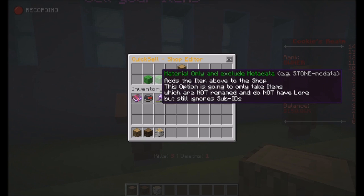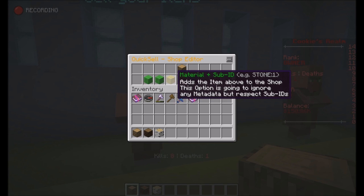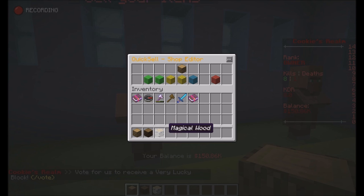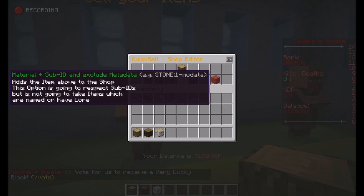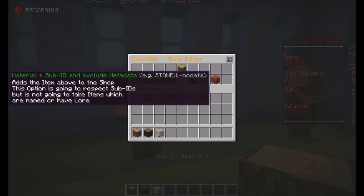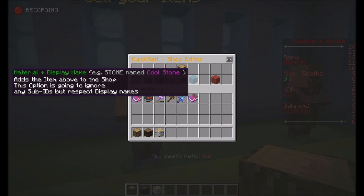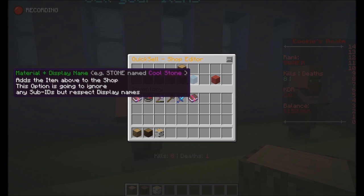Material only and exclude metadata is similar — it's going to take oak wood, spruce wood, birch wood, jungle wood, etc., but it's not going to take named items like a magical wood. Material and sub-ID is going to specifically look for sub-ID, so if I add oak wood it won't take spruce or birch — oak wood only. Material sub-ID and exclude metadata similarly takes only oak wood and only if it's not named. Material and display name only takes the material when it's named — so if I add magical wood, it only takes wood named magical wood. We're just going to take material only here.